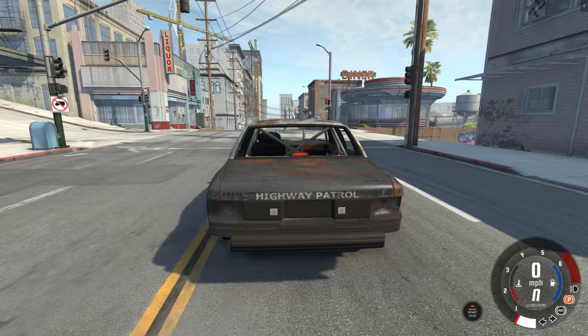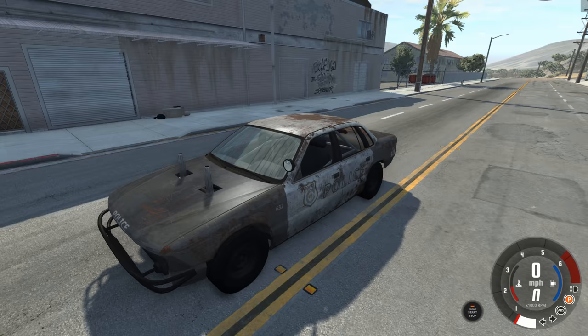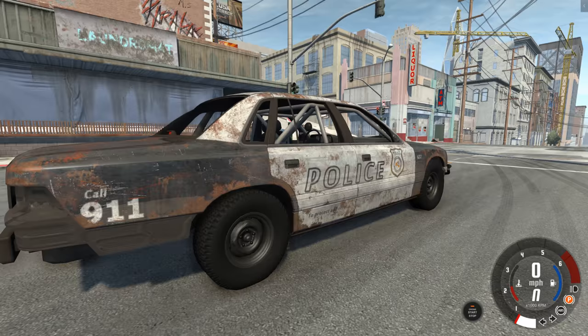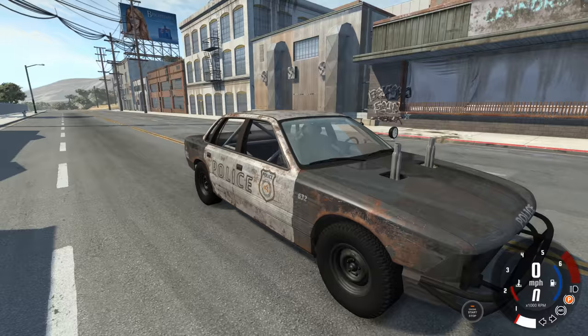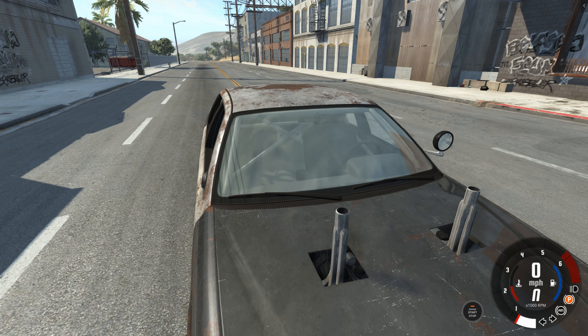On the back we're missing the taillights, we're missing the bumper - there's a metal bar in place of the bumper. We're missing all of the windows except for the windshield, which is so clean it's kind of funny. The rest of the car is filthy and rusted out, just disgusting looking, and then there's the windshield, shiny as can be. If you get it at the right angle you can see the paint job actually looks kind of shiny as well. This used to be a police car and it isn't anymore.